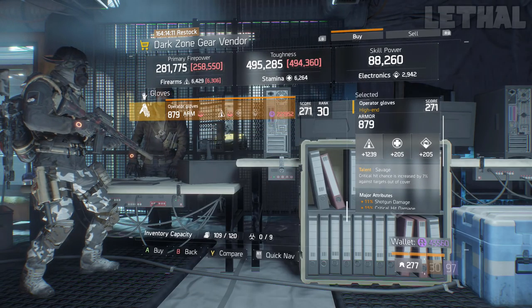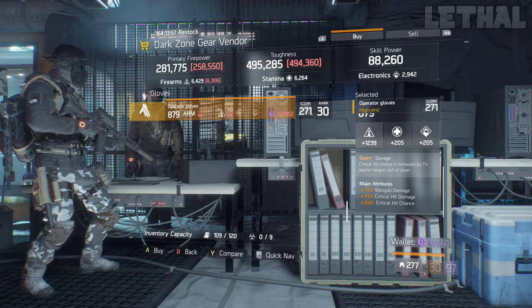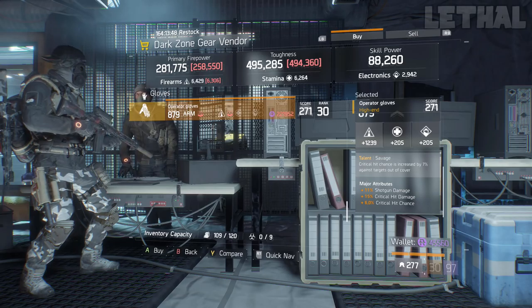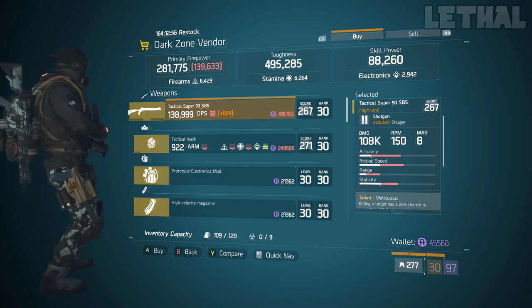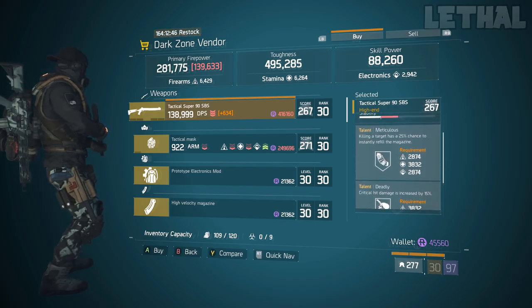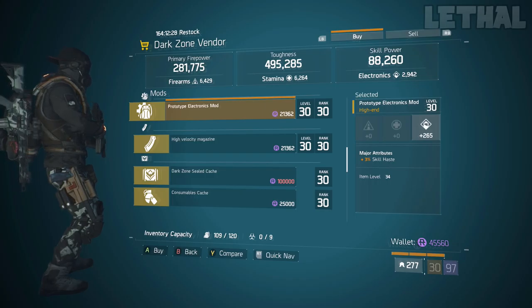You guys want to check out these Savage Gloves. They come with 1,239 firearms, 11% shotgun damage, 15% critical hit damage, and 6% critical hit chance. The only thing it's missing is a better weapon damage roll, so if you want to use this with your shotguns keep it; if you want to use it with your SMGs roll SMG damage; and if you want to use it with your ARs roll AR damage — this will be a great fit for most builds. A couple spots down, visit the East 46 HD checkpoint. He is selling a Tactical Super 90 with 335.50% stagger, 100k base damage, and the talents Meticulous, Deadly, and Unforgiving. You want to re-roll Meticulous and get Responsive — this will be a great PvP or PvE weapon. He is also selling a skill haste mod with 265 electronics, which is great for a Tactician or Reclaimer build.